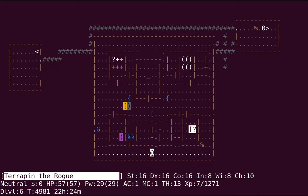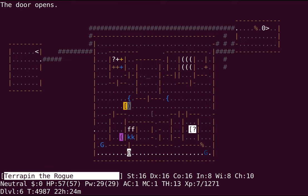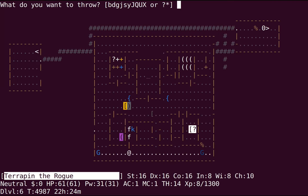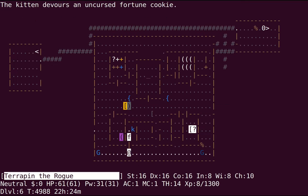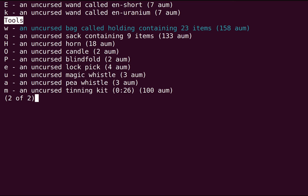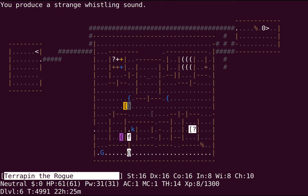Now we're going to have a pet breakout over here. I think kobold shamans might be able to cast fireball if they're high level enough, so I wanted to make sure I didn't have any scrolls or stuff in open inventory. I have some nice fortune cookies. Where did the magic whistle go? Oh, there it is — come on, get over here.